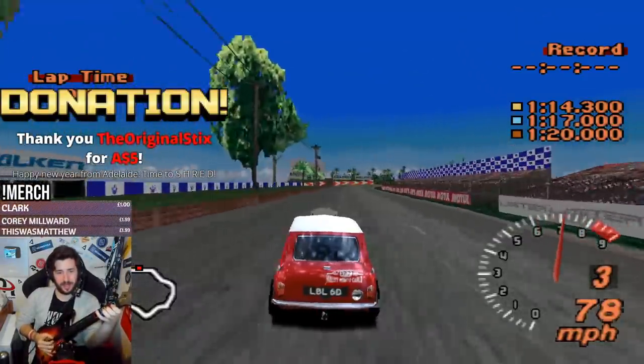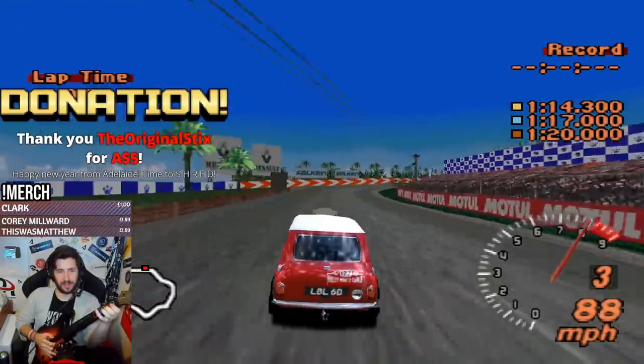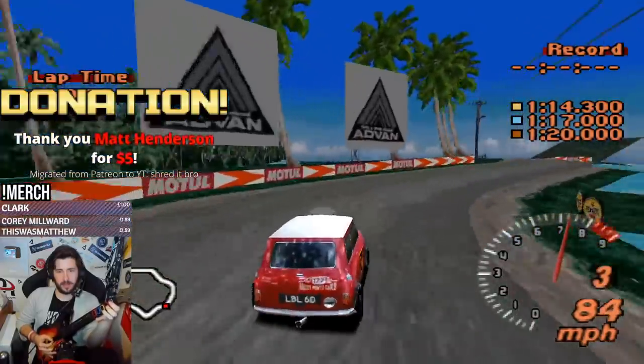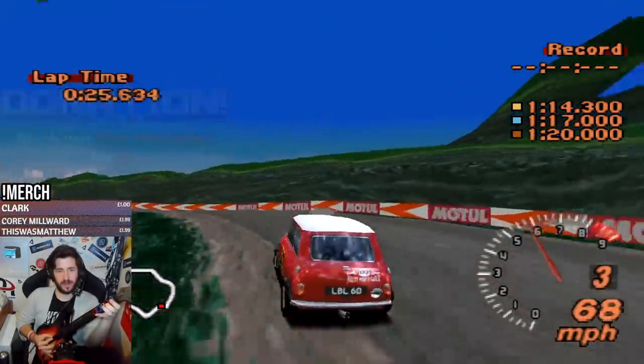We're in! First up, Tahiti Road. Let's jump in. Rover Mini with 230... I can't do manual, by the way — manual's a no-go. Alright, let's see how we go. Time to shred. Oh god, we're already in. Do I even remember this circuit? Here we go, lads. First time out. If I get a gold, I get knighted — tell the queen. Too fast, too fast.